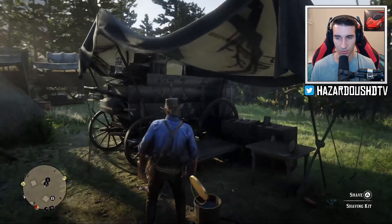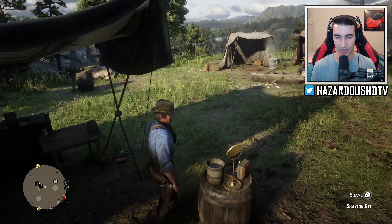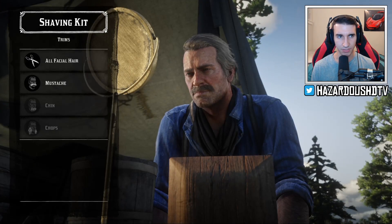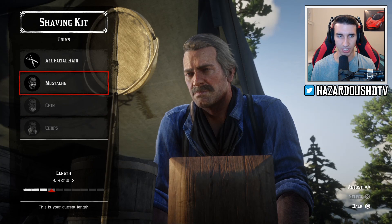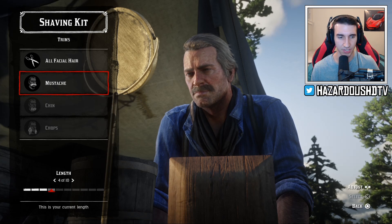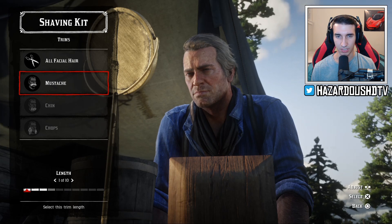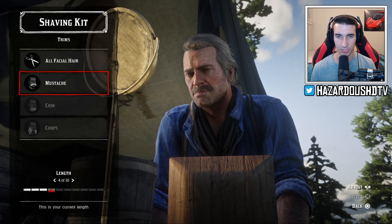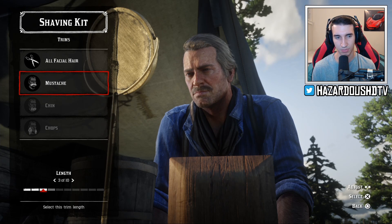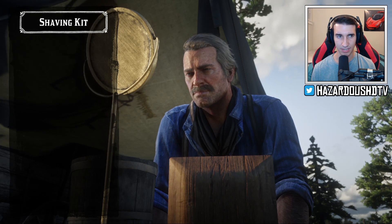First we're going to check out Arthur's quarters. One of the options here is you can actually shave - hold down triangle or Y to shave and trim his beard and mustache. I trimmed his chin and his chops but I can also trim his mustache. As you can see we're at a beard length of four out of ten. You can only go shorter, you can't grow it out longer, you just need to wait for that to progress. There are 10 different stages, so you can make him clean shaven if you want.